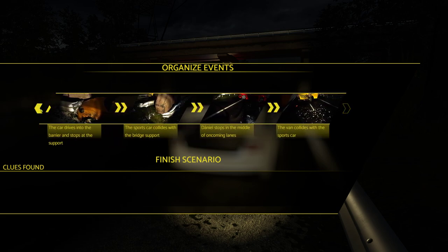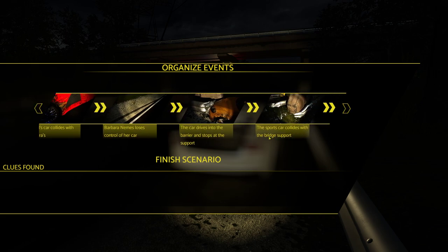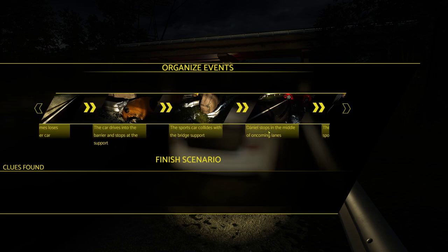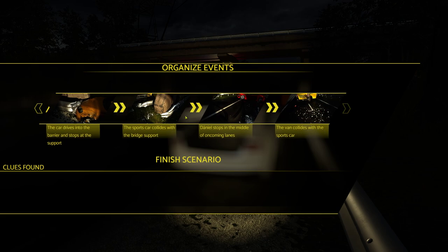Let's see what happened - let's read our clues since we took time to collect them. Daniel Kapalk loses control of his car. Daniel's car collides with Barbara's car. Barbara Nemes loses control of her car. The car drives into the barrier and stops at the support. The sports car collides with the bridge support. Daniel stops in the middle of oncoming lanes. Then the van collides with the sports car. That's how it all occurred per our clues. Now let's finish the scenario - it'll give us the outcome of each of the casualties in this collision.